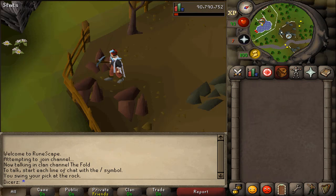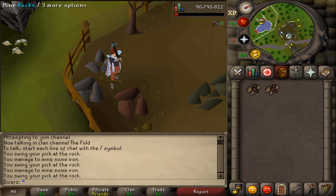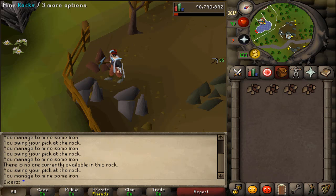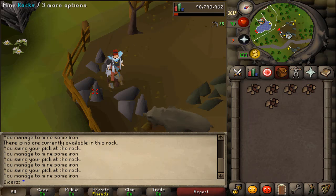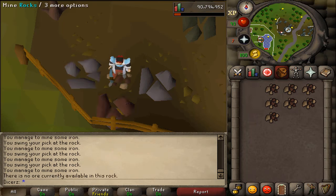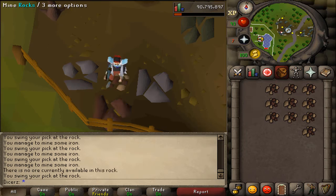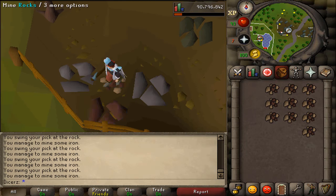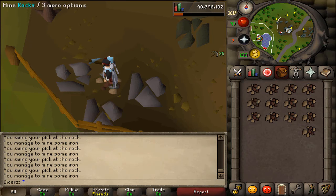Another skill made easier with shift-click dropping is mining. Power mining granite or iron has been known to be the best XP per hour mining method out there. It's very similar to the fishing method — you can either mine a full inventory and then drop it all at once, or you can do what I did in the video: mine 3 rocks, drop 3 ores, mine 3 rocks, drop 3 ores over and over again. I actually really started to enjoy doing this for some reason, and I stuck around for a while.